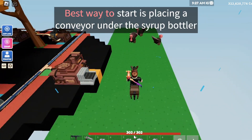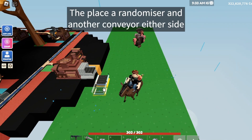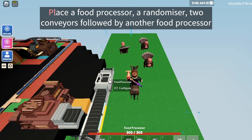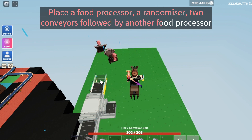The best way to start is by placing a conveyor under the syrup bottler. Place a randomizer and another conveyor either side. Then place a food processor, a randomizer, and two conveyors followed by another food processor.